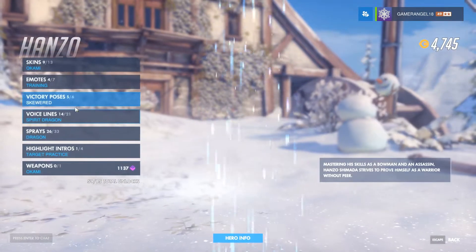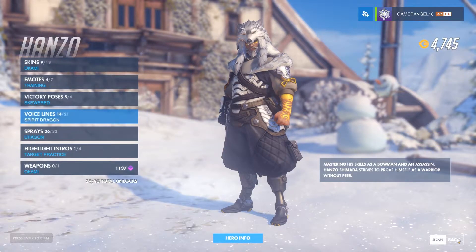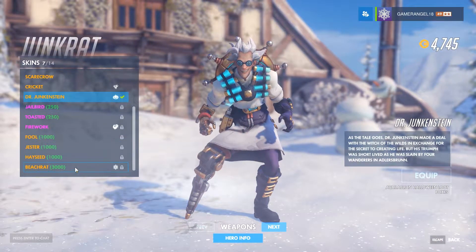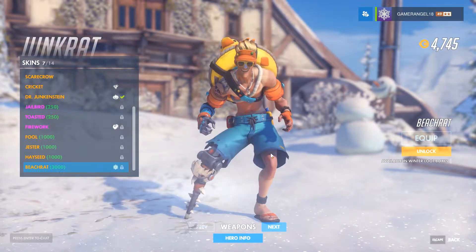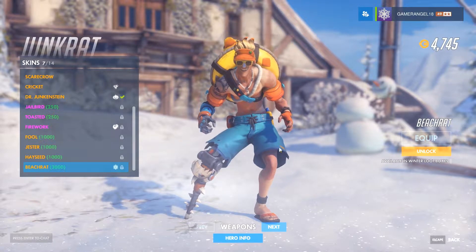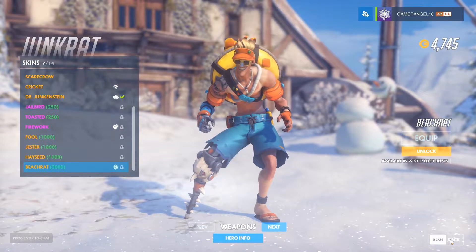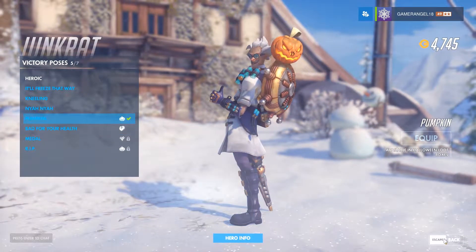Hanzo's voice lines include 'I choose you, Spirit Wolf' and 'Cold as ice.' Junkrat has got a new skin called Beach Rat, which I think highlights the fact that Christmas in Australia is completely different — it's summertime when it's Christmas there. It's a very cool skin and I really like it.